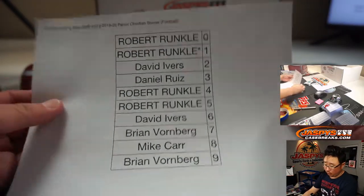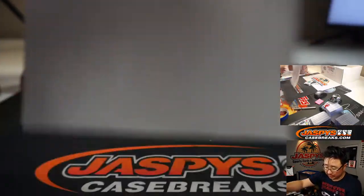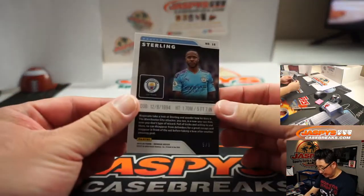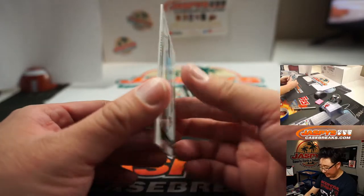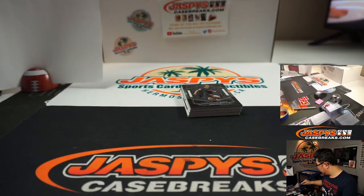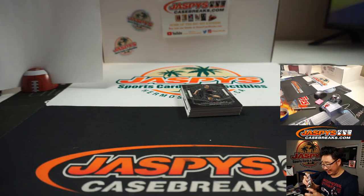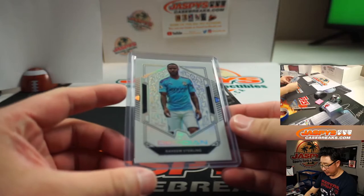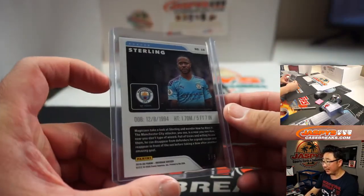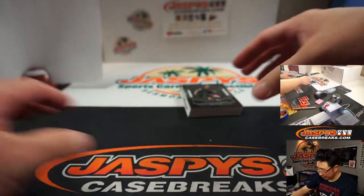If there are any non-numbered cards, we'll randomize it as a lot to one person in the break. There's Raheem Sterling, 5 out of 8 — the former Liverpool player, moving on to Man City and playing pretty well there. Robert Runkle with number 5. Is this a one-per-case sort of situation? I don't think it is, but pretty nice — very short printed, obviously.